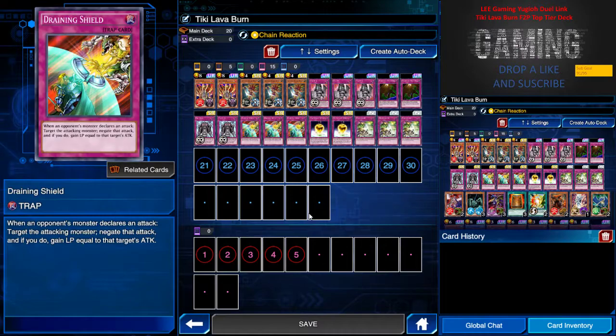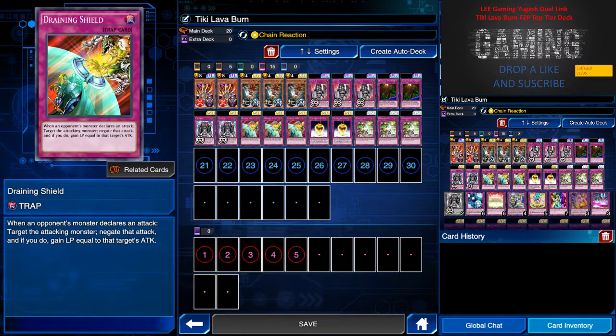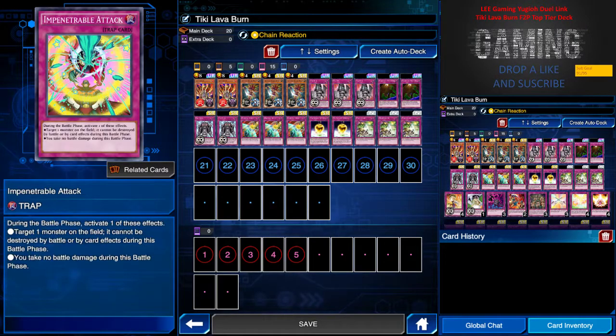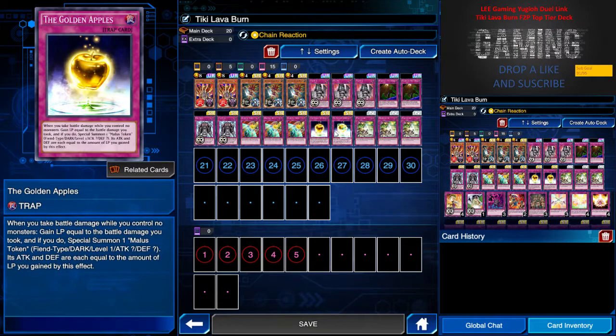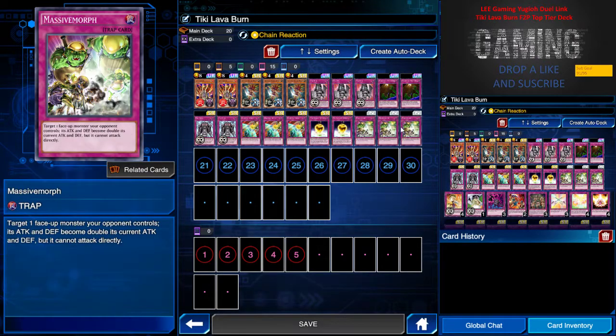Three Draining Shield, which is pretty good as well, as it negates the opponent's attack and gains life points. Another replacement for Front Gate you can use is Impenetrable Attack, so you won't take any damage while stalling. That's one option too. Two Golden Apple — you can have three if you don't have one of the Front Gates — and three Massive Morphs.